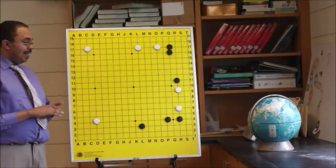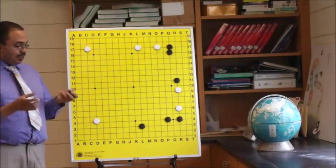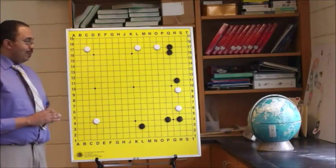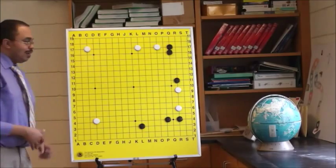This is something we learned as double digit kyu players — to take two stones, put them on the third line two spaces away from each other to make a base. But when we get a pointed stone surrounding that area, we start to have a weak group. Let's look at it.